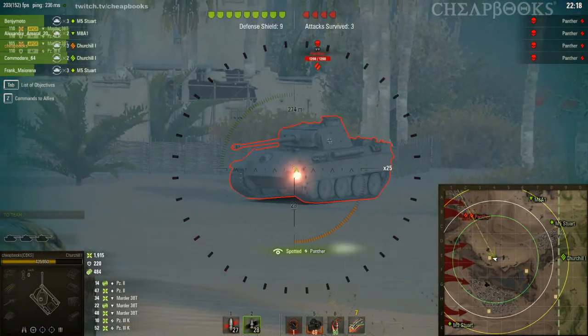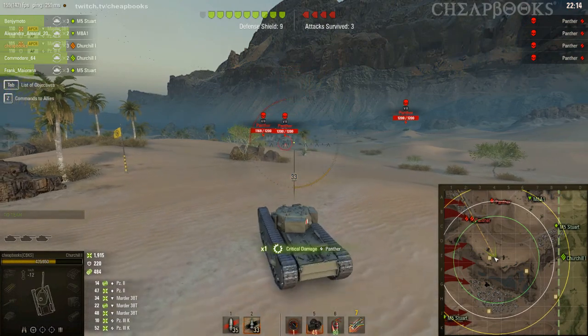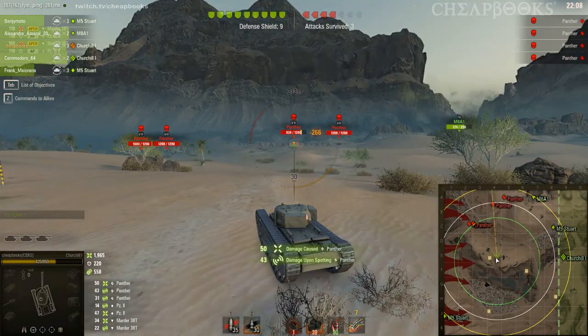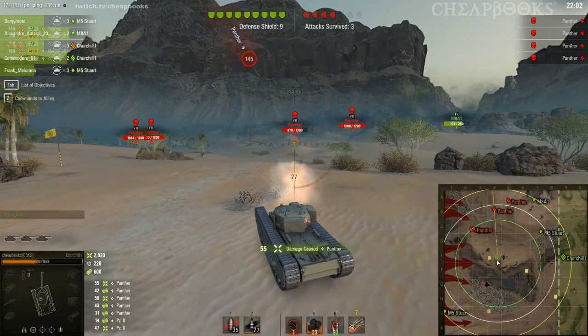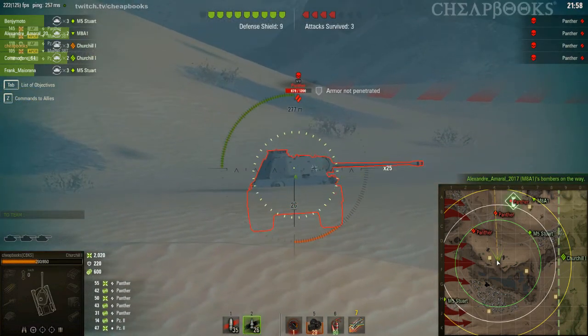The Panthers can be difficult tanks — you can see that I bounced off that Panther. One key piece of advice for this game mode: definitely use the APCR rounds. It doesn't cost you anything, so use them liberally, especially if you pick up the ammo. There are a lot of bounces.